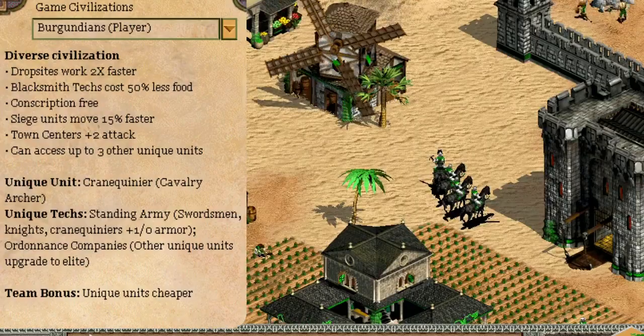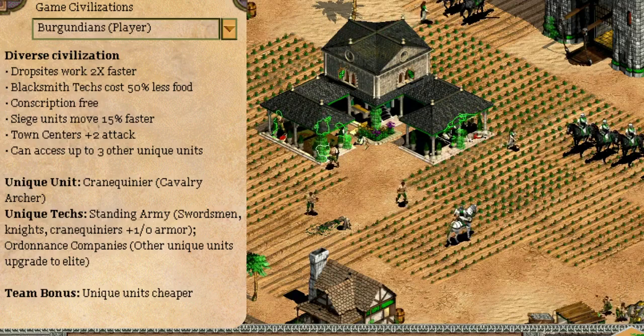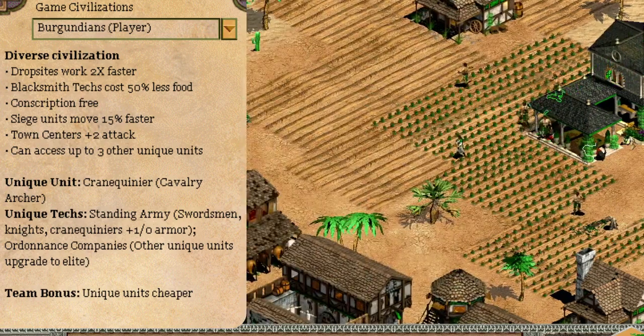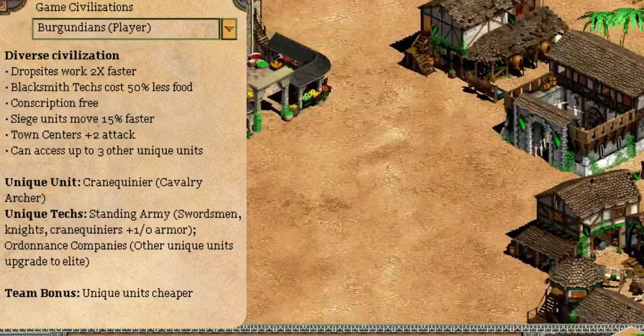In the Realms mod, the Burgundians demonstrate their strength with bonuses such as faster drop sites, reduced blacksmith tech costs, and enhanced siege unit mobility. Additionally, their town centers gain increased attack power. These unique traits add depth and strategy to their gameplay.